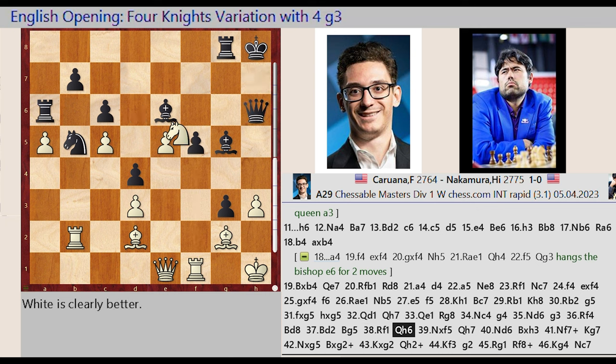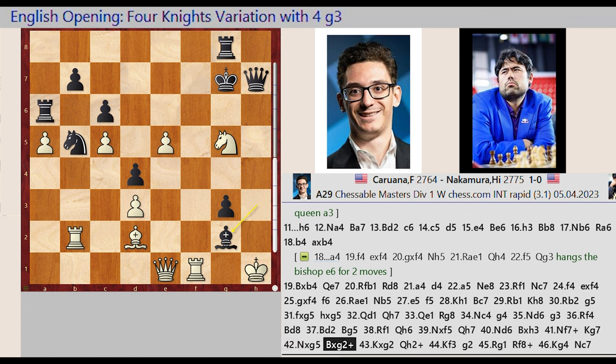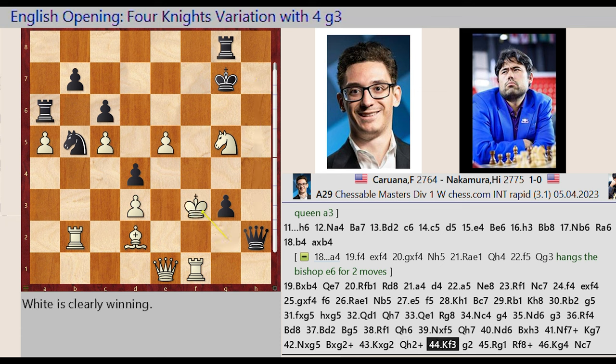Knight D6 takes on F5, Queen H6 H7, Knight F5 D6, Bishop E6 takes on H3, Knight D6 F7, King H8 G7, Knight F7 captures G5, Bishop H3 captures G2, King H1 captures G2, Queen H7 H2, King G2 F3. G3 G2. Rook F1 G1.